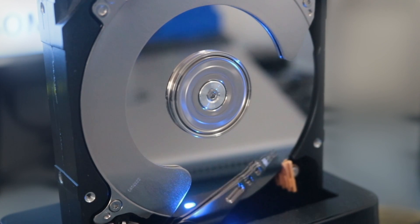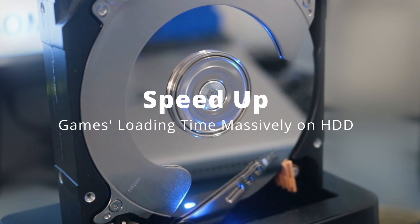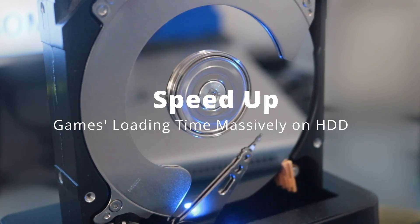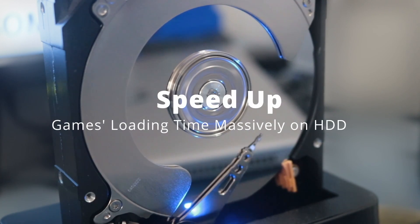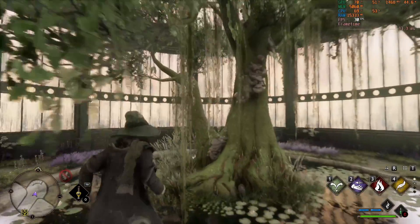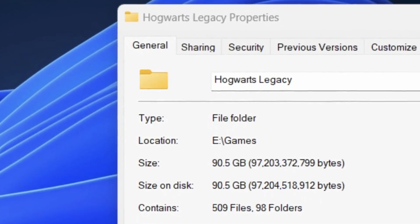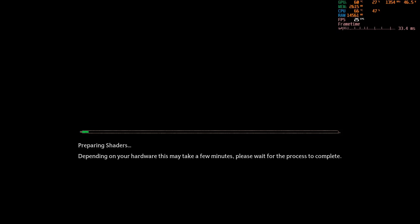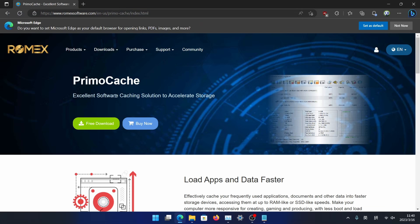SSDs are much cheaper these days, but you never have enough space, especially when AAA games are humongous. I have been playing Hogwarts Legacy lately, and it is a 90 gigabyte game. So I put it on my slow hard drive — it's not a good experience because it takes forever to start the game. So I tried this application called PrimoCache to see how much of an improvement I can get.